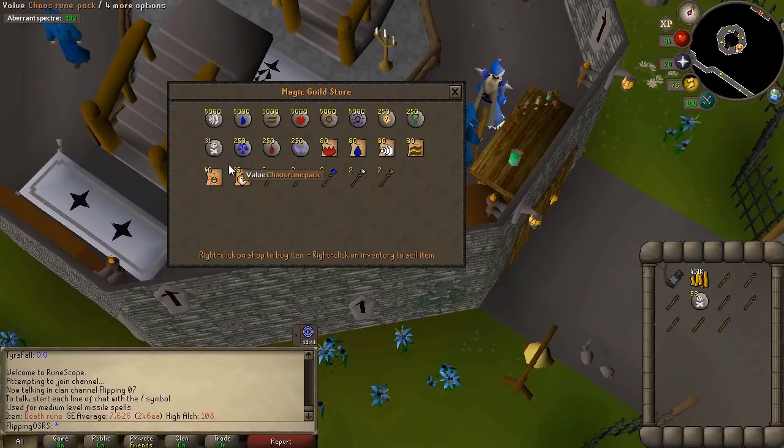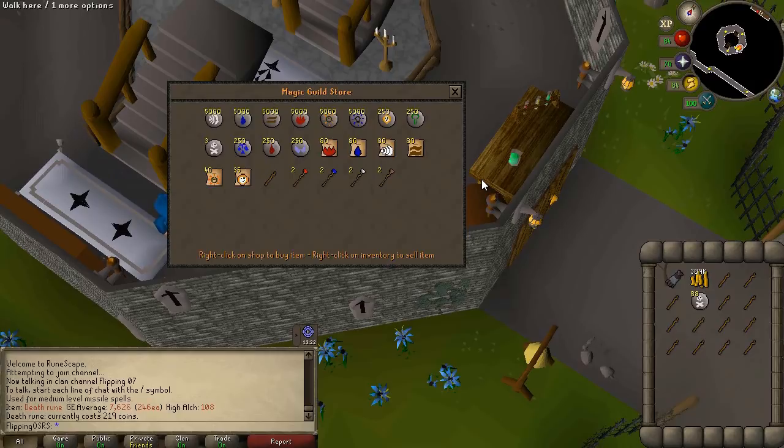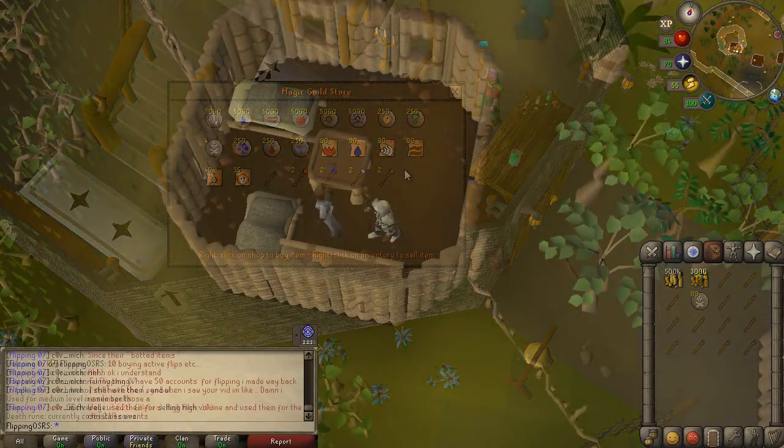Death runes can be bought down to zero while still profiting — they're 246 on the GE and 219 in the shop. Battle staffs are profitable too, so it's actually quite good overall. My guess is because of the bots you're probably not going to get more than 600-700k an hour here. Without them you could probably break 1 to 1.5 mil an hour just from the death runes, but you're never going to get that.